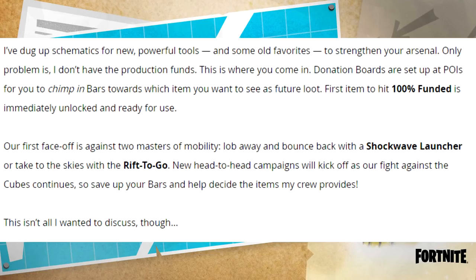It says choose what's produced in the Fortnite war effort. JB says: I've dug up schematics for new powerful tools and some old favorites to strengthen your arsenal. Only problem is I don't have the production funds — this is where you come in. Donation boards are set up at POIs for you to chip in bars towards which item you want to see as future loot. First item to hit 100% funded is immediately unlocked and ready for use.